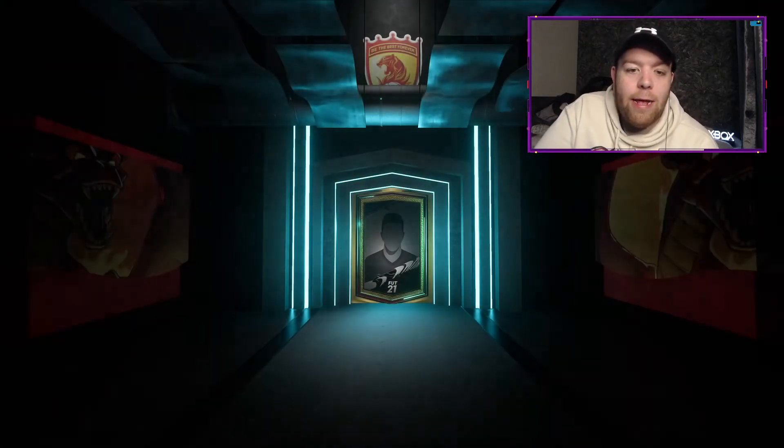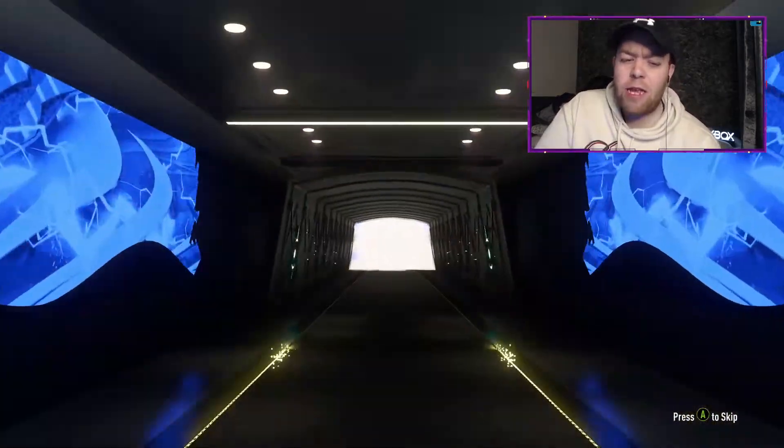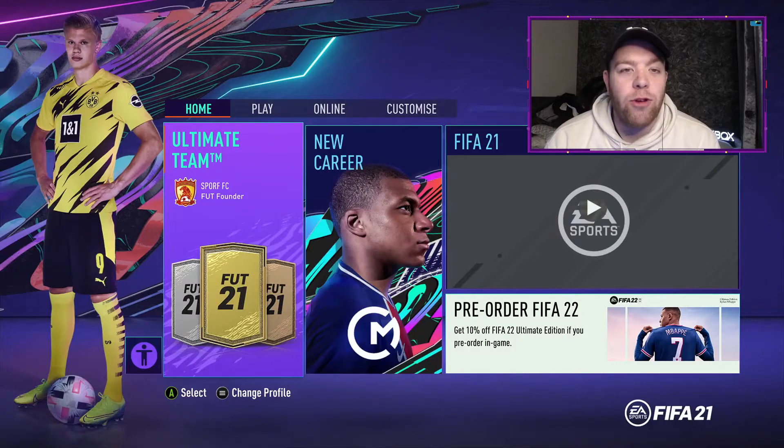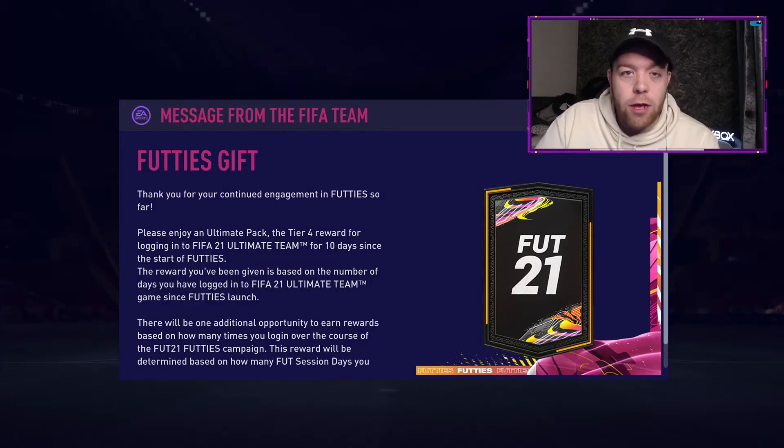Hello and welcome back to the channel, I'm Michael aka The Crusher. Today we're talking through Footie's Team Two and opening a few packs. We're starting on the FIFA home screen to show you what's available - Barler SBC, Daniel James SBC, Pin and Monte as objectives, and the Team of the Season content.